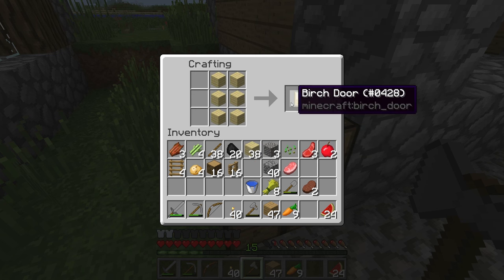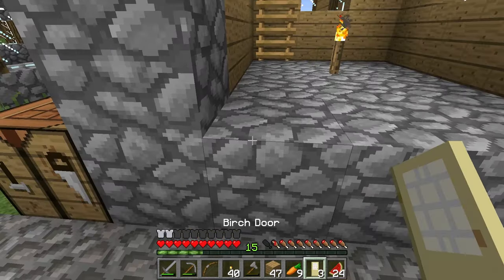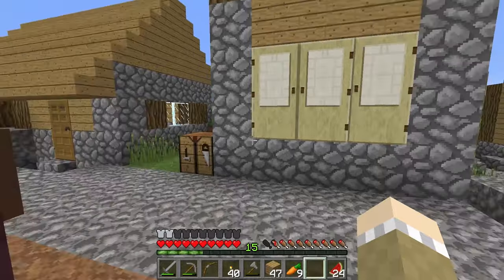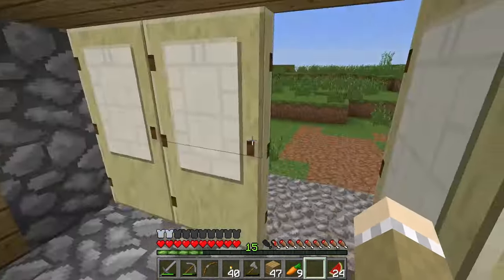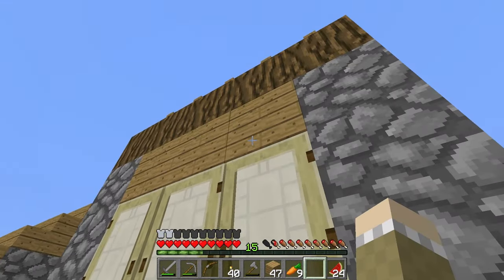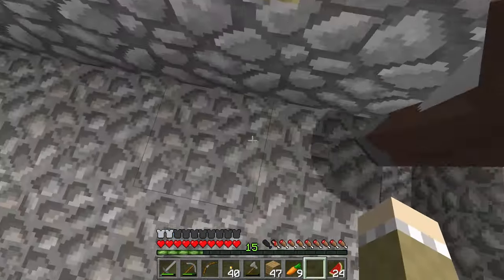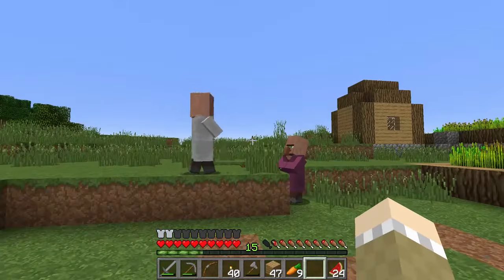We're going to make three doors using birch this time just because I like the way it looks. It doesn't really matter if we can see through it or not - it's just for villagers going in and out. Now the villagers look at this door and say: how many blocks of air are there directly above it? One, two, three, four, five at least, and then plenty more. So the villagers look at this and say, wow, those are three doors - that's great.